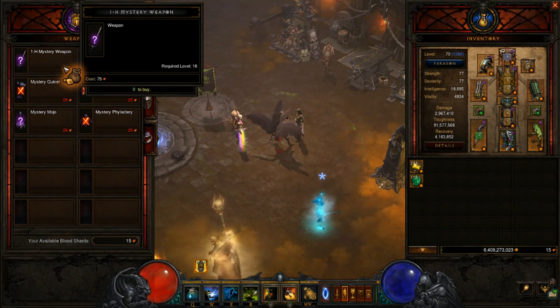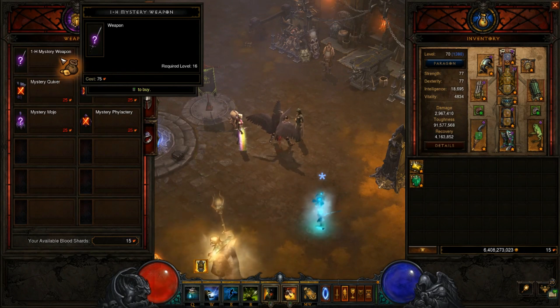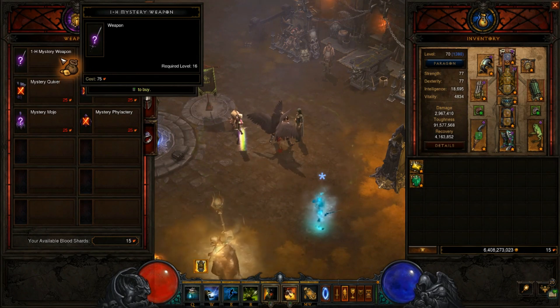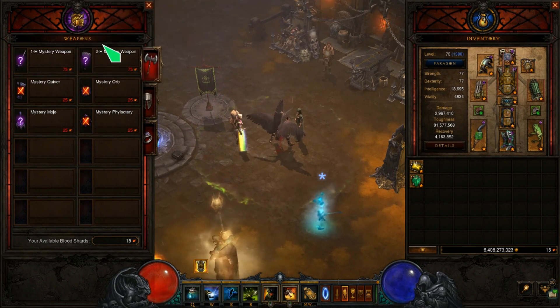She will not be giving you the gray, the white, the common items, but it ranges anywhere between magic up to primal if you get that lucky - or if you can even get a primal, since you have to do a greater rift level 70 solo to unlock those. So that is what she can offer you.